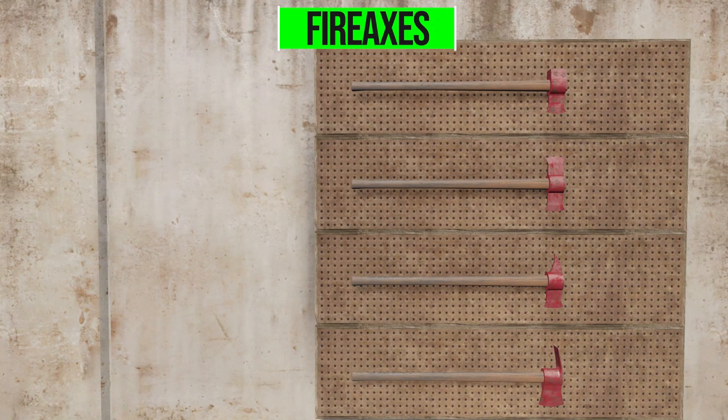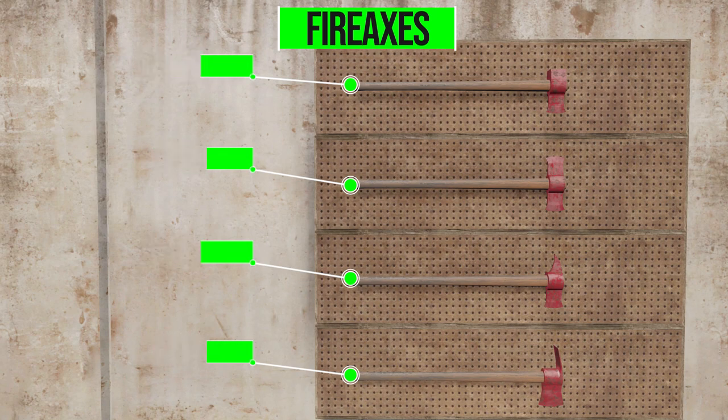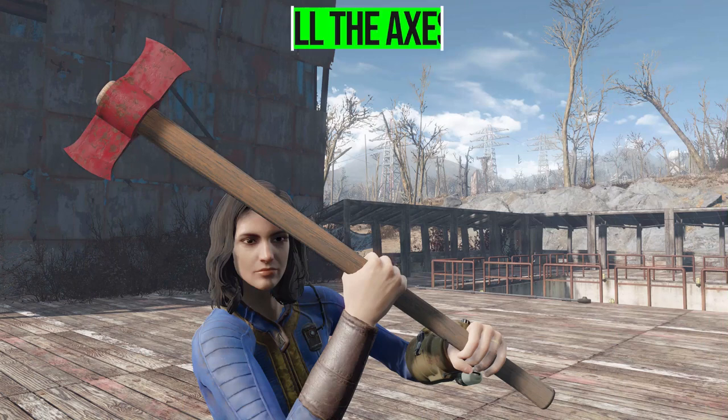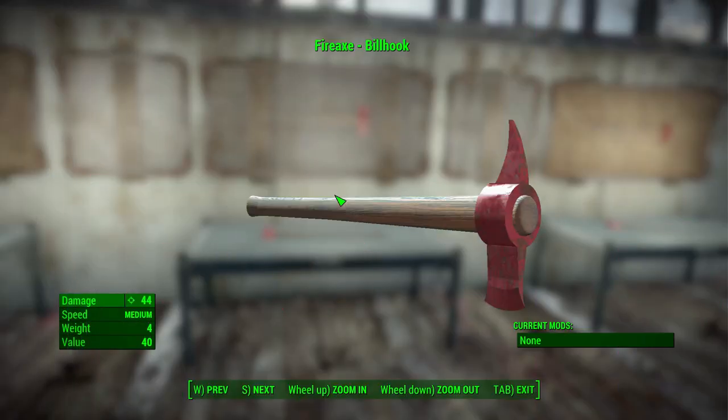After that we have a variety of axes - four different axes in total: the standard, a double axe, a billhook axe which is my personal favorite, and the Polowski. The Polowski actually comes in two different forms - either axe-facing or ADS-facing when you use it, which is pretty neat. No matter which way you go, this is a weapon dealing 44 damage with medium speed and a weight of four, and unlike the Halogen for chests and safes, these are specifically used for opening locked doors.